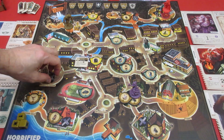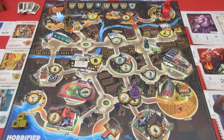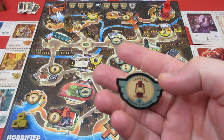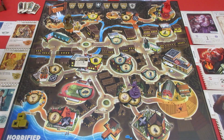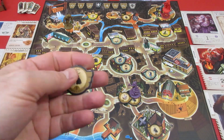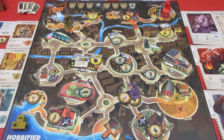For his second action, he will activate the trap at the Sheriff's Station. When we do that, we take the lantern that was at the Sheriff's Station as part of the setup for Mothman and throw it back in the Crown Royal bag. For his third action, he'll pick up a goat, just so he has a little bit of protection if he gets attacked by something.